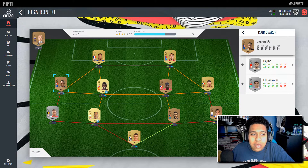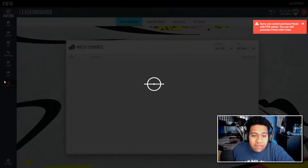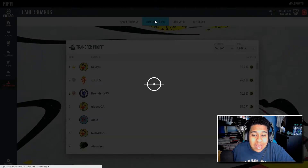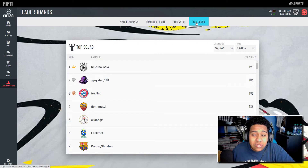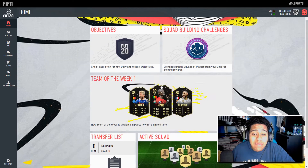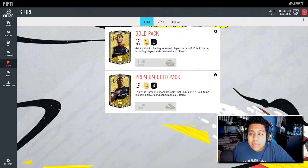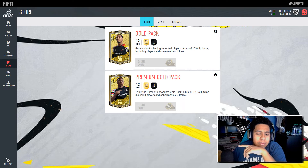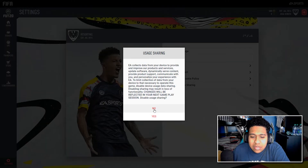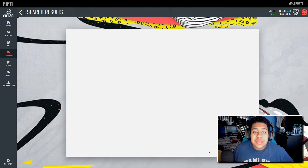I was hoping the FIFA points would be in the web app so we could open more packs, but it's not letting me transfer them over, which sucks. Looking around, some people already have a million coins profit and 193-rated squads — and the game isn't even fully out yet. It's kind of annoying. Looks like we'll just have to wait, but it doesn't seem like FIFA points are available in the web app even though I've seen others with them.